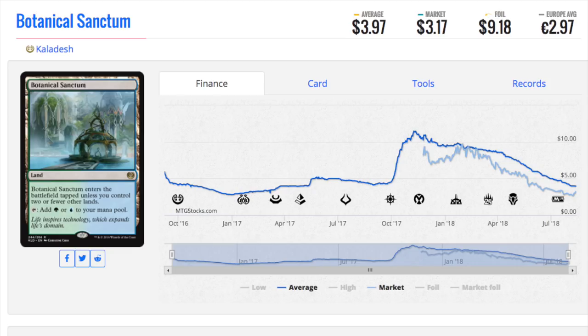Botanical Sanctum is an interesting one — in my opinion the most beautiful of them. I'd say Botanical Sanctum under three dollars is also a good buy. You want to accumulate at least a playset, but if you want to speculate, I'd get eight to twelve. I get these in playsets because that's how they're going to trade and you get maximal value. If I'm a trader, I don't want to go to four different people for four different deals — I'd rather go to one person, even paying a little more, to get all four copies at once.